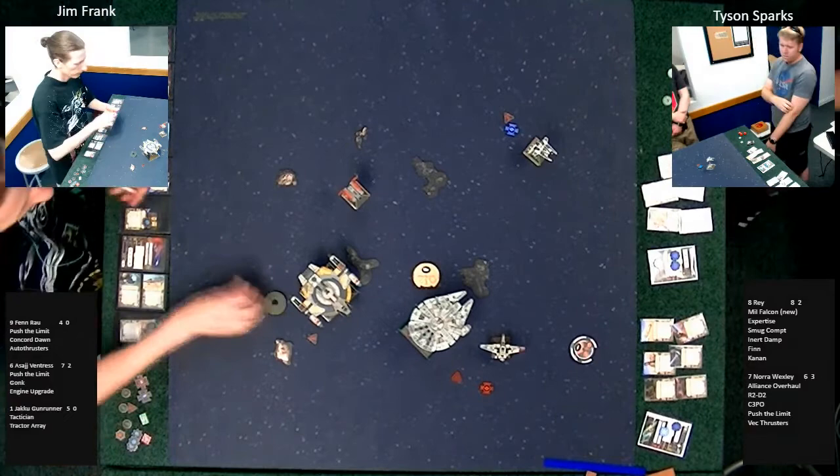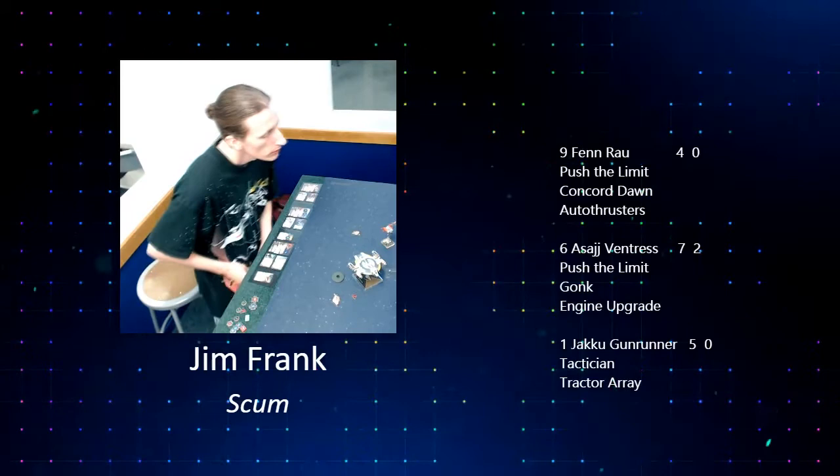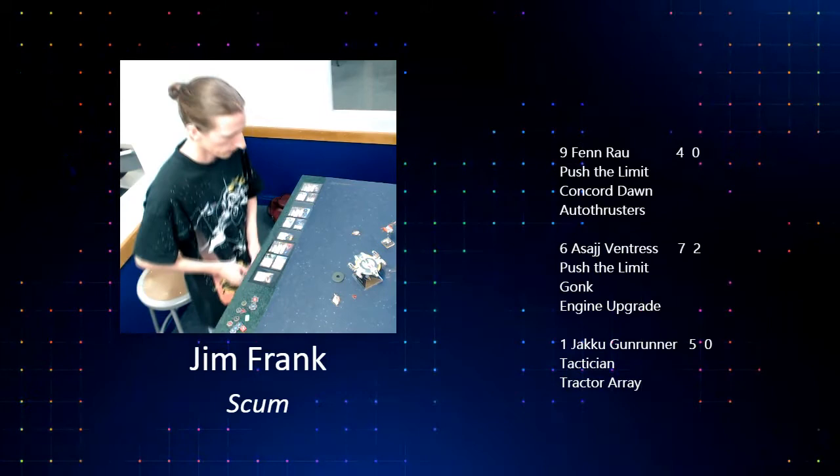Jim Frank has none of his dials on the table yet. Sometimes I wonder if Jim Frank is psychic — like he has to be able to see the face-down dials on the table before he makes his decisions. It's like the guy in Yu-Gi-Oh who can see the other side of the cards. Adam Katnig has just been fired from Back to Dials for making a Yu-Gi-Oh reference!